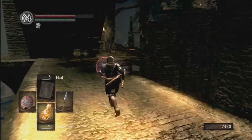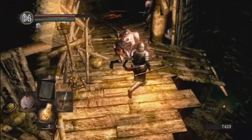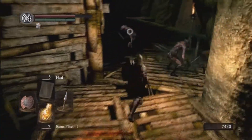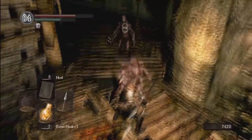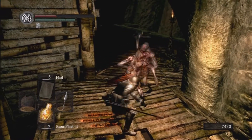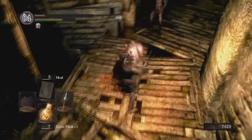Coming over here — there are two enemies over here, and you can see the toxic darts already coming out. I just blocked that attack and we didn't take any stamina damage, which was kind of weird. There's the grab attack — I'm mashing the attack buttons to try to break it sooner; not sure if that works.